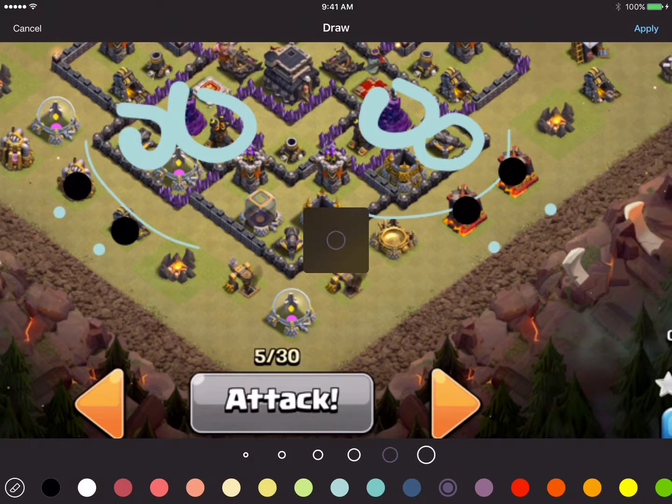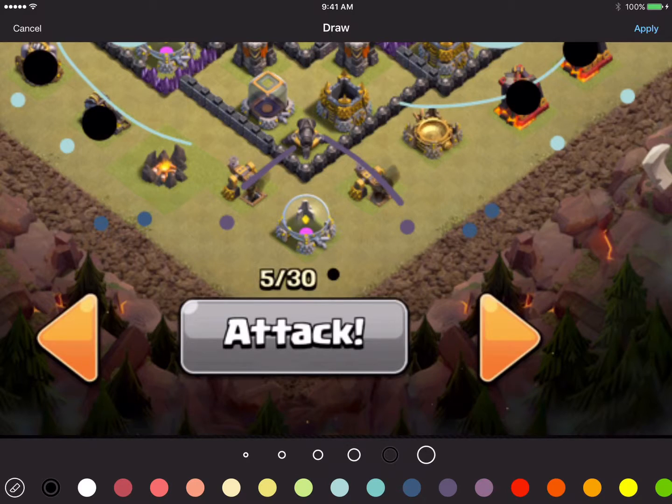Then what we're going to do is drop a golem here and a golem here. The goal is to have the golems go on either side of the cannon. We're going to drop a couple wizards on either side to help with the funnel, and we're going to drop our wall breakers right around in here.